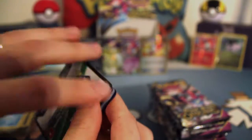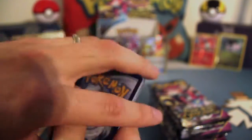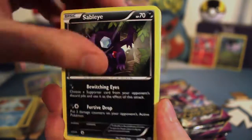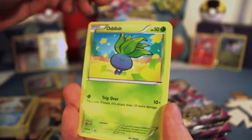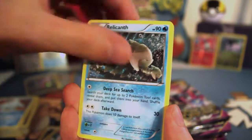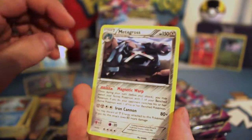On to the next pack. The kids are seriously taking my narrating job. We got Sableye, Lysandre, another Vespiquen — there's our Vespiquen deck, we got three so far — Oddish, Combi, Inkay, Relicanth, Baltoy, Reverse Ralts, and a Non-Holo Metagross.